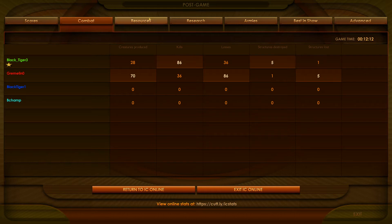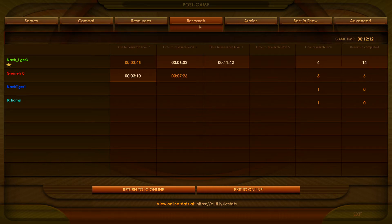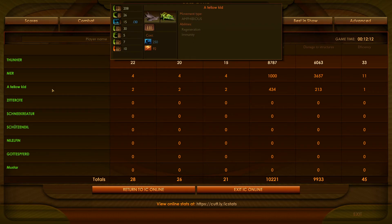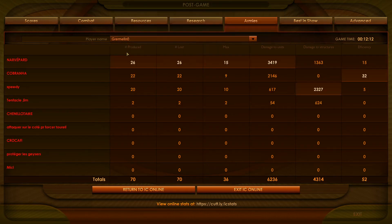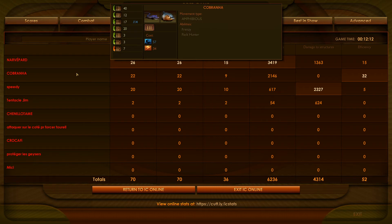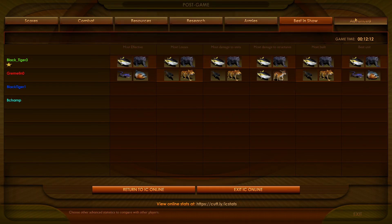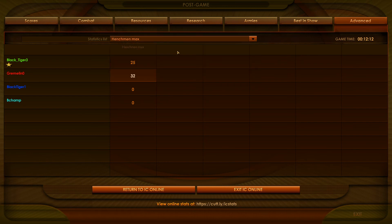Sorry about not having sound — I'm going to have to fix that for the next recording. But we can quickly go through a few of the units here; I know somebody requested that in the comments. You can see exactly what was in play with stats — feel free to pause at any time while I'm going through these quickly. And there it is. Great gameplay by both Black Tiger 3 and Gremlin. Thanks for watching.